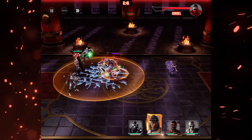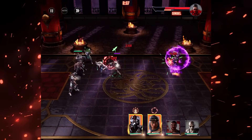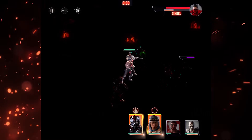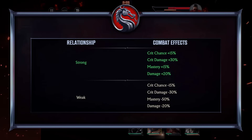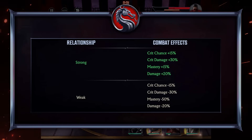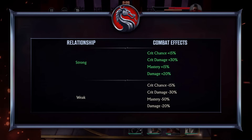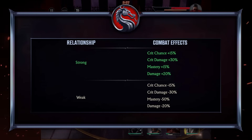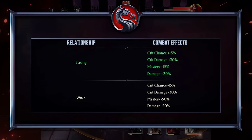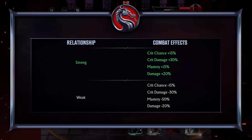Choosing characters that give you affinity advantage — or even just choosing characters to avoid having affinity disadvantage — makes a huge difference. When a character has affinity advantage they gain 15% critical chance, 30% critical damage, 15% mastery, and 20% total damage. But that's not all, because their target also receives affinity disadvantage, meaning they suffer minus 15% critical chance, minus 30% critical damage, minus 50% mastery, and minus 20% total damage.